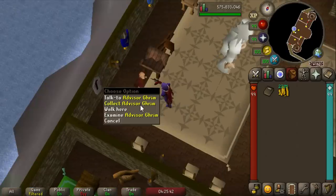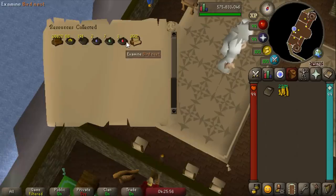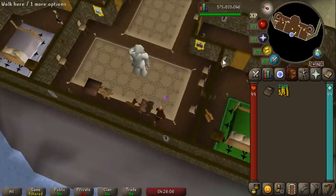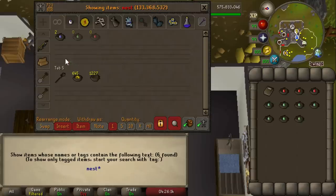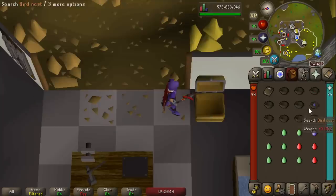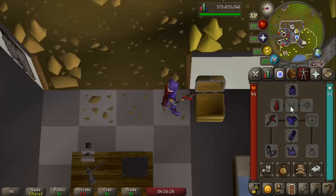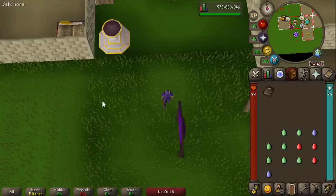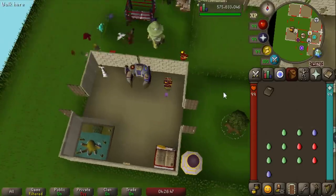It has been way too long since we checked our kingdom — my gold had gone down to like 200k. Let's collect it and see how many eggs we can get. 12 bird eggs — I think this is going to be my biggest opening yet. I'd like to clear up some rumors: you cannot get egg nests from mole parts, and wearing a rabbit's foot necklace while claiming from Miscellania does not give you more eggs — Mod Ash confirmed that's not true. The only way to get bird's eggs in the entire game is chopping a tree or getting them from Kingdom of Miscellania.